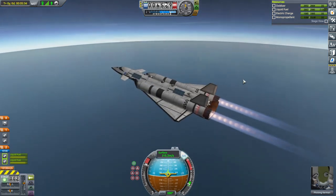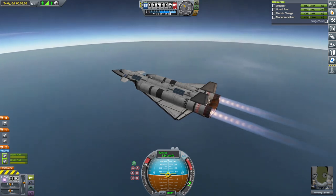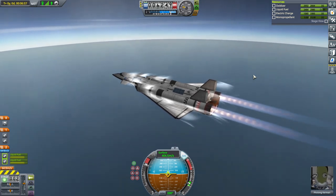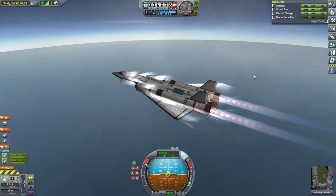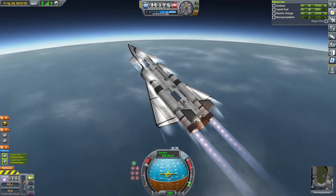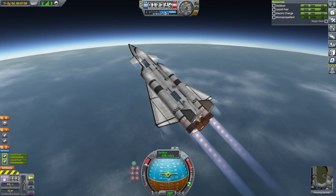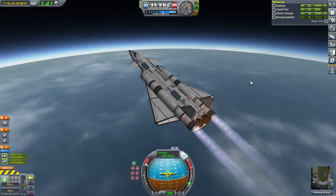We're not getting past the transonic region here. Okay, pushing the speed of sound — it's really sticky. This is why I originally put the wingtip boosters on, but I've omitted them this time. We'll dip down a little bit. It's already going up on its own; I'll coax it up a little bit more. We are under high dynamic pressure going this fast at this altitude. At 15 kilometers I'll start flattening out again, otherwise we'll run out of air too soon before we accelerate to our full potential.